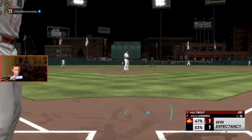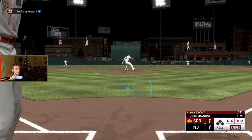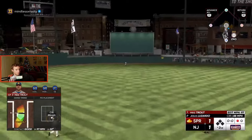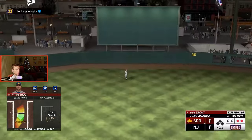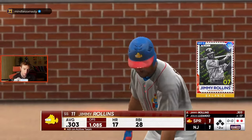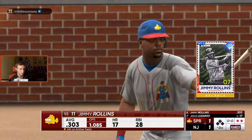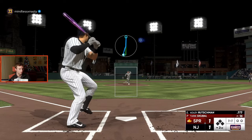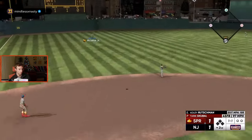If you guys are struggling, use a max contact team. It's not just that they have more contact — it's timing windows. Usually guys with max contact have really good vision, so more specifically use guys with high vision. You'll get better timing windows and you'll get more perfects if you're close to hitting them.